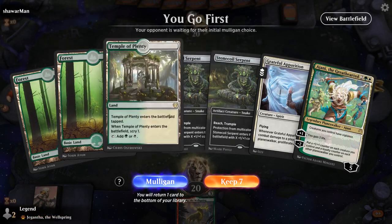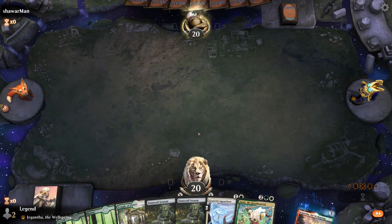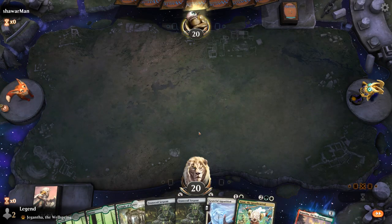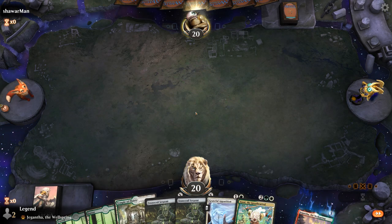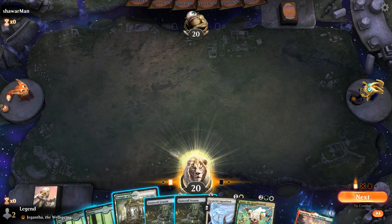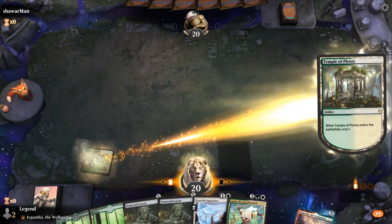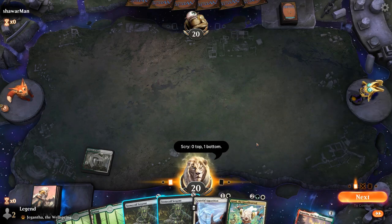We're on the play with a reasonable opening hand. I kind of want to play a Stone Coil for one, but that doesn't let me play Apparition on two, so we'll just play the Temple instead. This deck really doesn't want a lot of tap lands — the two Temples are kind of a necessary evil. I'll bottom the land, even though we'll eventually want land for Jigantha.